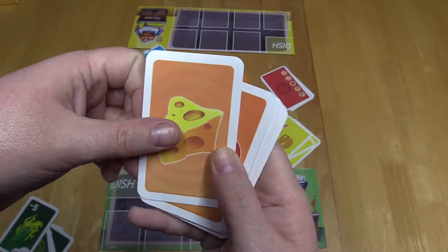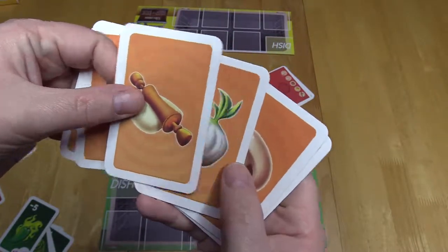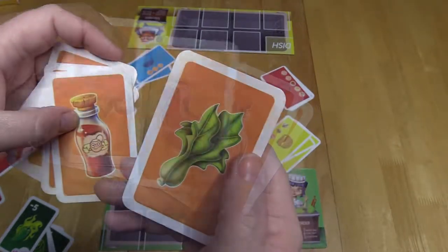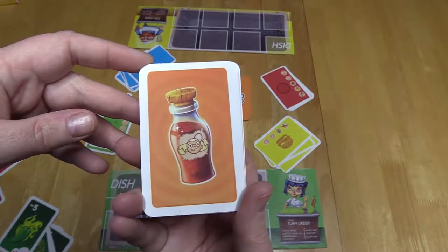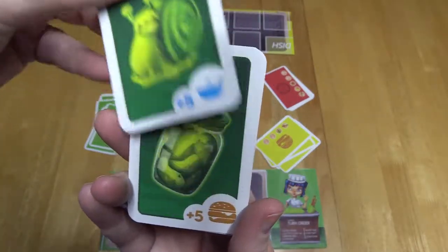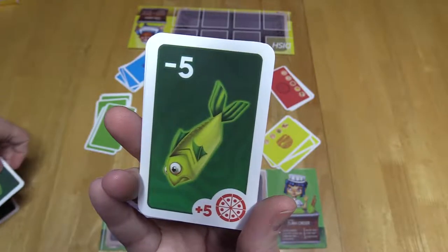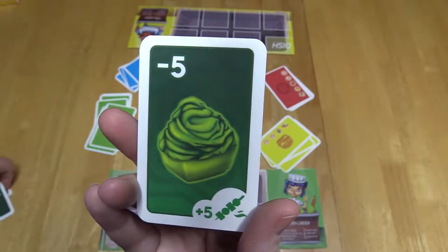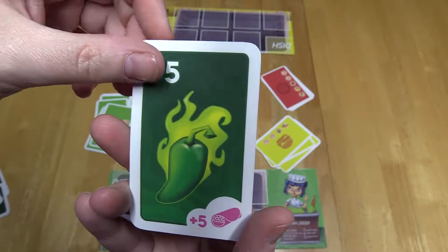Card types. Main ingredient cards include cheese, tomato, mushroom, onion, meat, lettuce, and dough. There are also some special cards. Grandma's Mystic Seasoning can replace any ingredient card you are missing — you can only use one per dish. Radioactive cards: there is one radioactive card for each dish type. When used in the right dish it can give a bonus of five points. If used to sabotage, it will give a dish a minus five points.